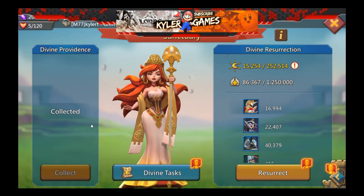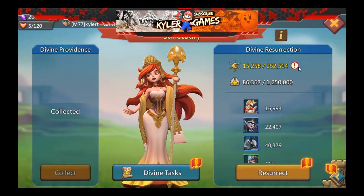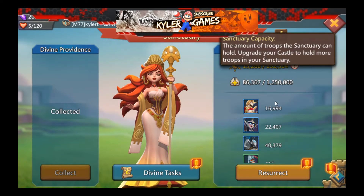It's actually better than the infirmary because in the infirmary you need resources to heal, but in the Sanctuary they do not need any resources. I now have a total of 1,926 devotions, and there are around 86,000 troops still dead and waiting to be resurrected.